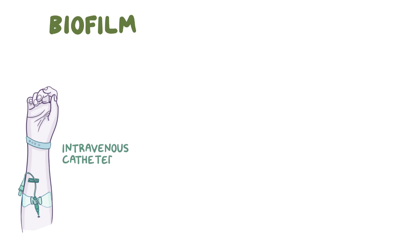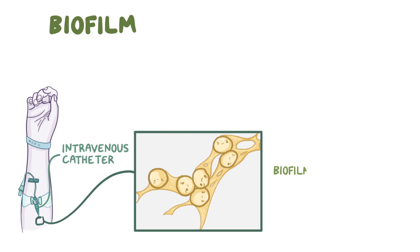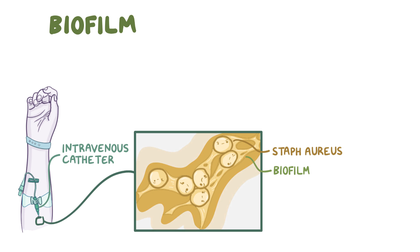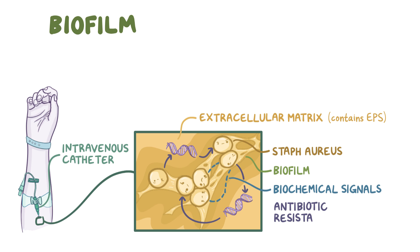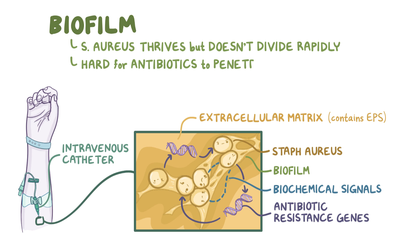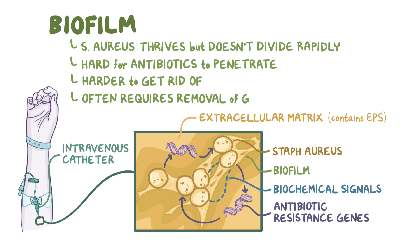Another property of Staph aureus is its ability to create biofilm on medical implants like indwelling intravenous catheters, prosthetic heart valves, and artificial joints. The biofilm is essentially a layer of slime within which the Staph aureus live. It forms when a cluster of Staph aureus adheres to a surface — natural like a valve or artificial like a catheter. The bacteria produce extracellular matrix made of exopolysaccharides, or EPS, and over time the cells get completely surrounded by it. Cells surrounded by the gel-like EPS layer can communicate through biochemical signals and even swap genetic information, including antibiotic resistance genes. Staph aureus thrives but doesn't divide rapidly within biofilms, and antibiotics have difficulty penetrating them, making these infections hard to eliminate — often requiring removal of the surface they're growing on.